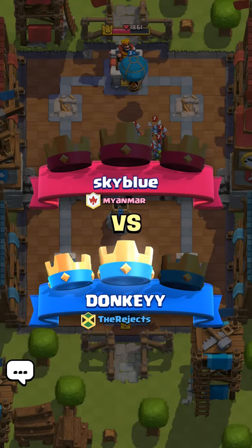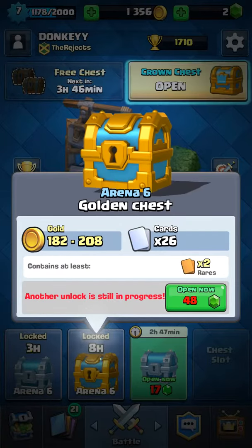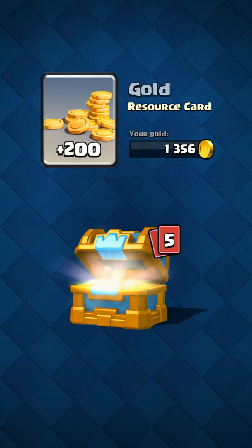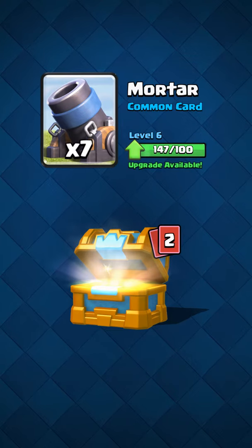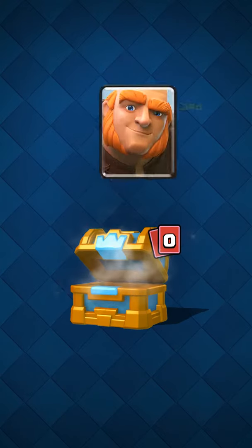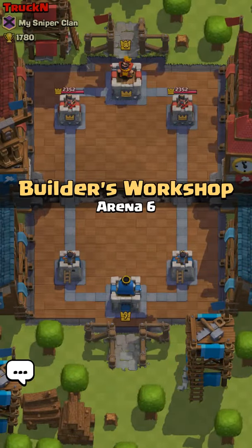I'm not the best but I'm certainly not the worst. Oh, golden chest! Let's see what we have in here — big money no whammy. Okay, good start — Zap. Ew, get that out of my deck. And then a Giant — really? I get the big fat dude who walks around like a tub of lard.